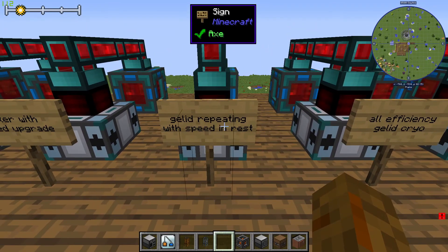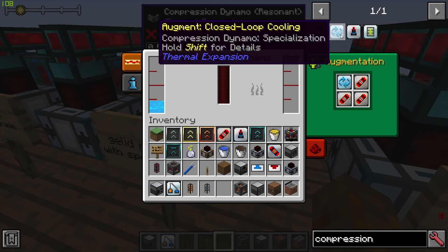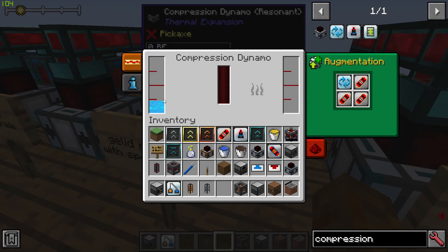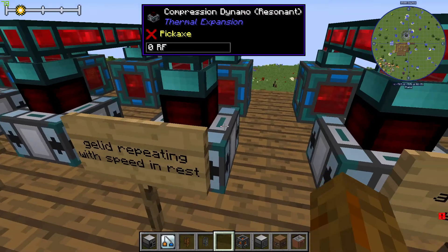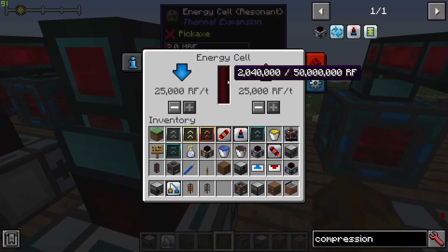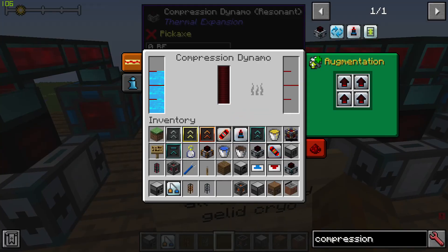There's an augmentation where coolant is not consumed during operation — it just reuses the coolant. With gelled cryothium, that augment, and speed upgrades, you get 2 million RF.